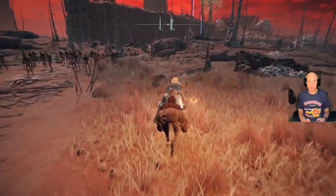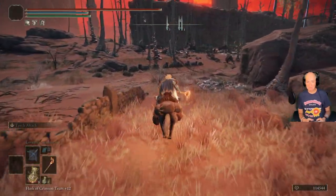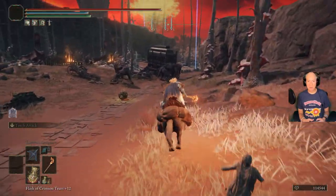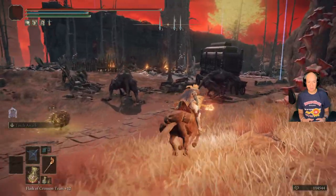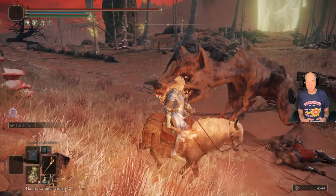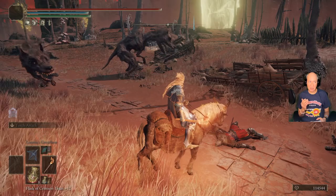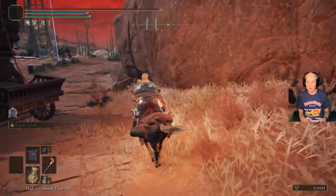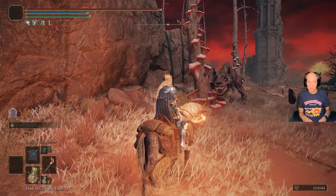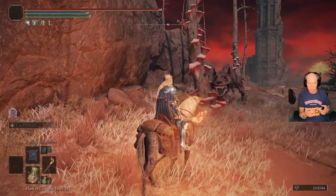These are a bunch of zombies — you can just run right around these guys, no need to bother with them. I'll demonstrate with these several packs of dogs here in Caelid. These are the big dogs. As long as you've got this torch with you, you can have it in your offhand and it'll go on your back, and you'll still get the benefit of it even when you're two-handing your sword.